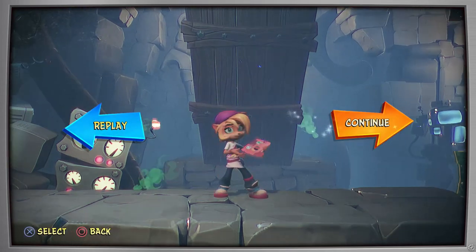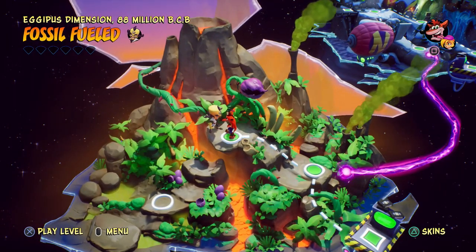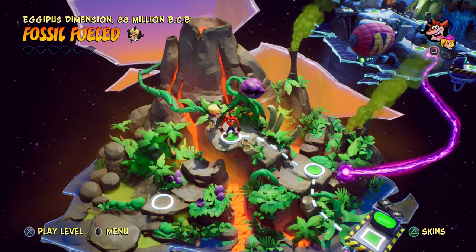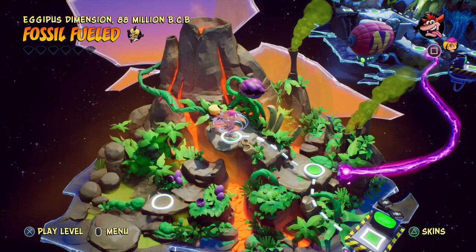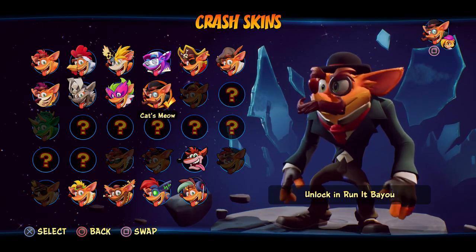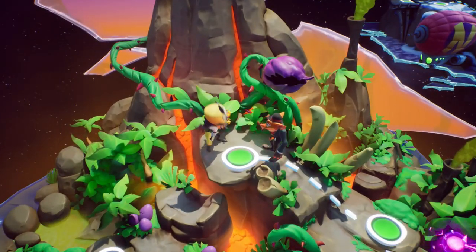That was not easy but we made it through. We're going to continue — going back as Crash in the Agapus dimension and move on with the next level. I'm glad we're making progress with everything with Coco and the flashback tapes, pretty cool to see. So the next level is over here. Is this a Cortex level? Agapus dimension, 88 million BCB, Fossil Fueled with a little Cortex symbol next to it. I want to quickly change Crash's skin — oh, that's so fancy, I like it. We'll hop in and see if we can play as Cortex. That'd be awesome.